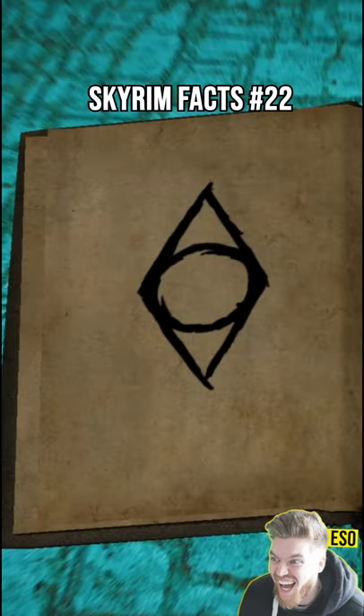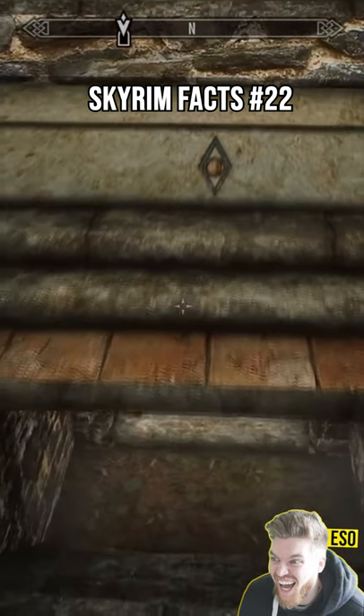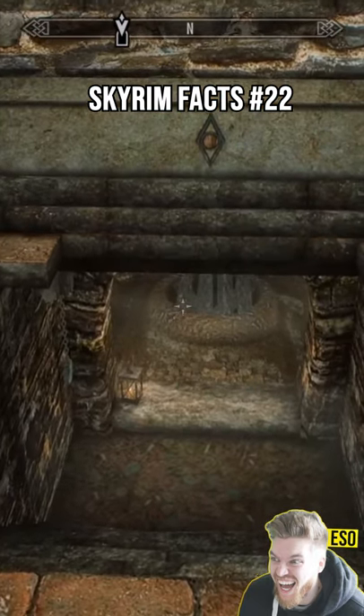The first Shadow Mark is the Guild Symbol, which represents a fence location or safe house. For example, it marks the secret entrance to the Thieves Guild itself.